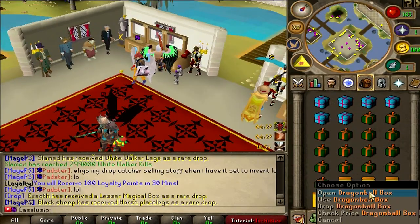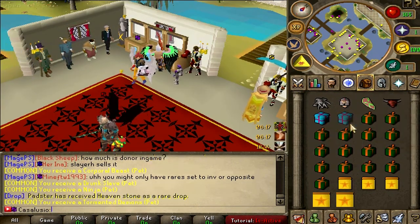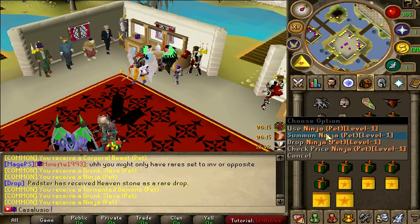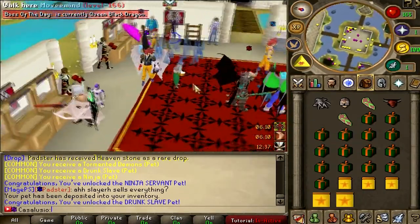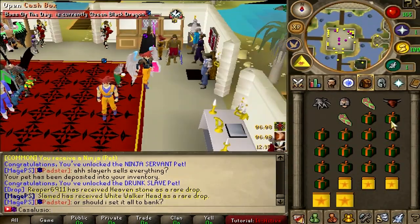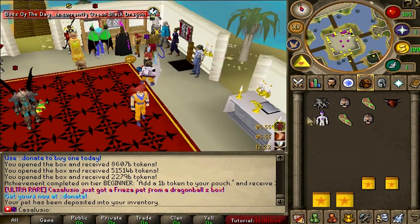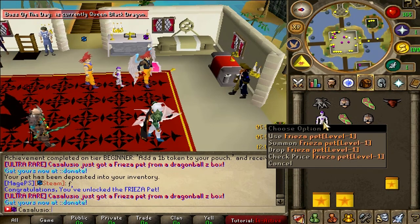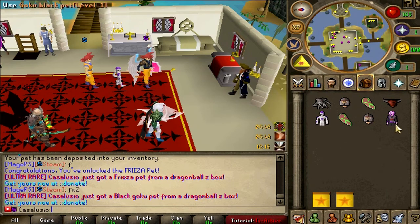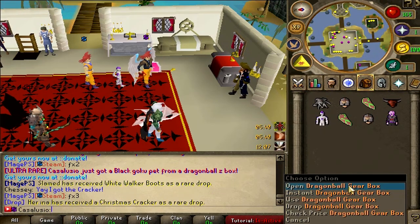We have six pet boxes, some cash boxes, dragon ball boxes, and dragon ball gear boxes. Opening the pet box — we got a Corporeal Beast pet. Quick opening them all. This one is pretty good — drunk slave pet, I love this one. Opening the cash boxes — oh my god, look how many build tickets we have, we hit the jackpot! Dragon ball boxes: Freezia pet, another Freezia pet back to back, and the third one is Goku Black pet. Three boxes, three level-one pets — unlucky maybe, but cool.